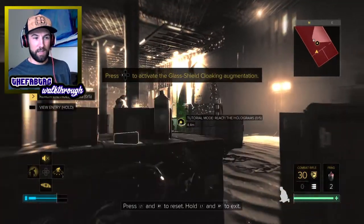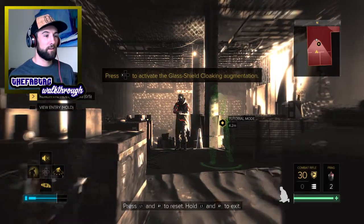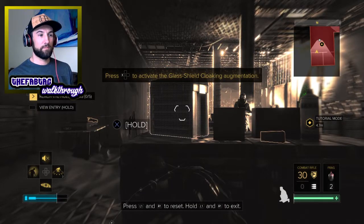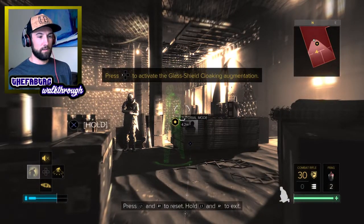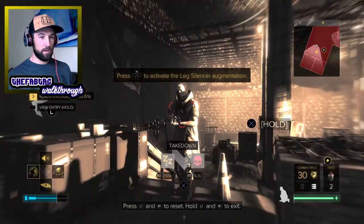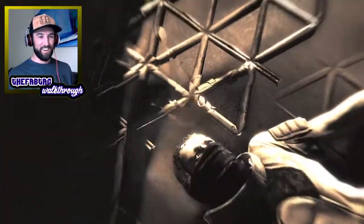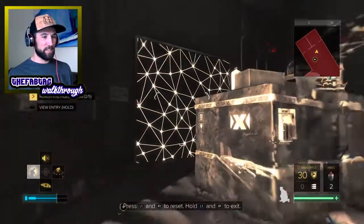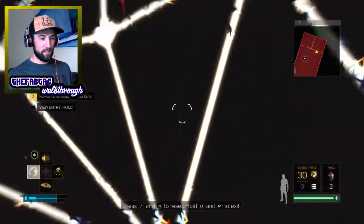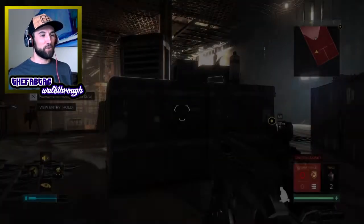Let's have a look again, let's see what we got to deal with here. So we got one guy. To activate the glass shield cloaking - I'll try that. Oh yeah! Oh that was badass - now we got a lot of different cutscenes, that's awesome. Let's get to the real thing. Press L1 and R. Exit, yes. This is the real thing guys, the real thing.